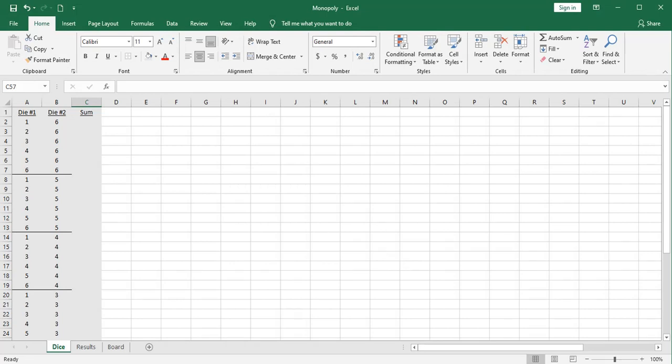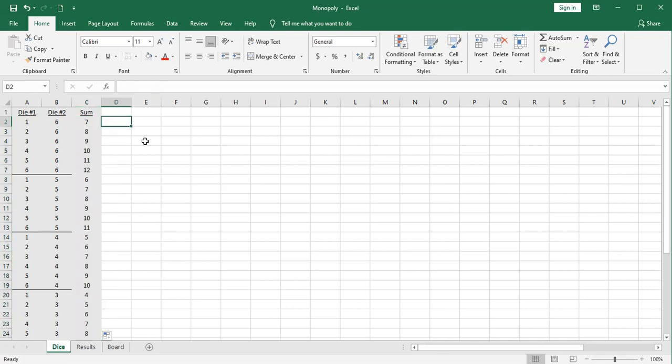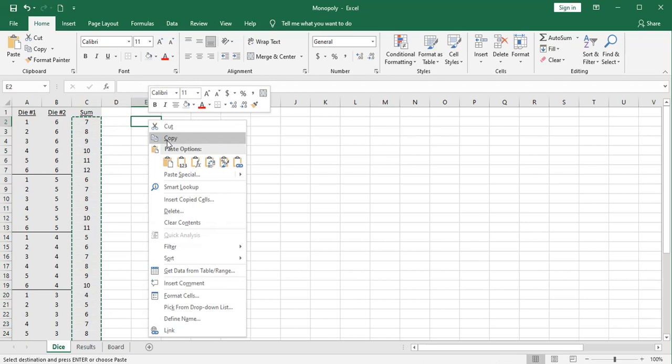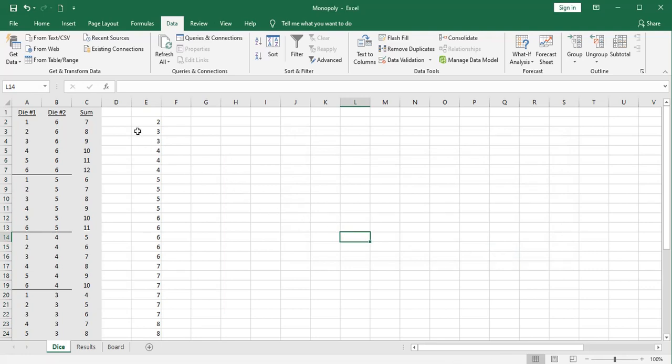Let's take a look at the probability of each outcome. If I roll a pair of dice, there's die 1 and die 2, and I'm mapping out here every possible combination by running 1 through 6 in one column and individual numbers in the other. This adds up to 36 possible combinations. Let's sum those up and compute the probability of each sum. You can see there's only one possible way to make a sum of 2, and that would be to roll snake eyes.